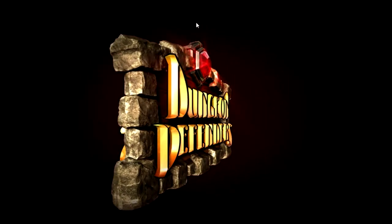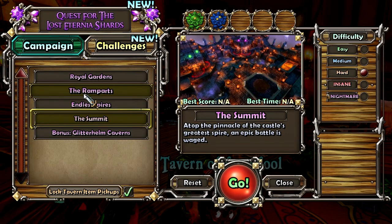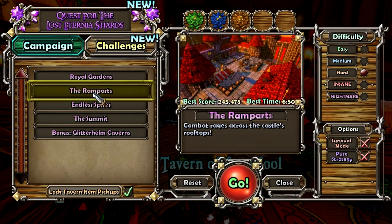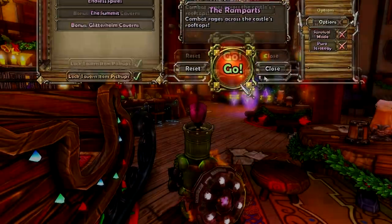You're going to want to choose Ramparts, which is in the last page of campaign, and you're going to want to choose Hard. You can do this at level 25 to 30 — it just requires some different tactics. So press Go.